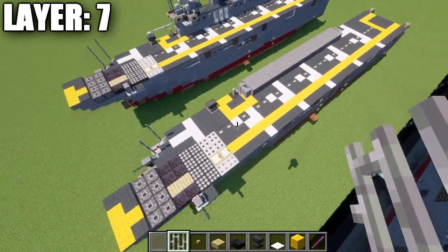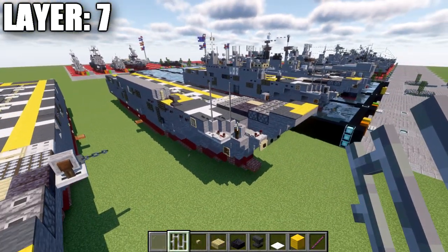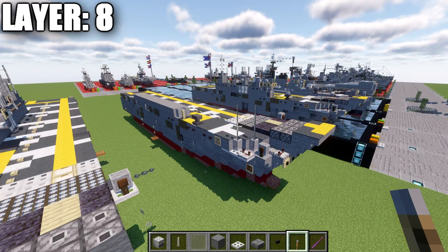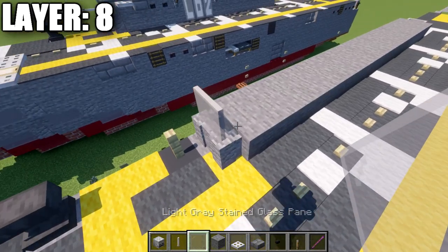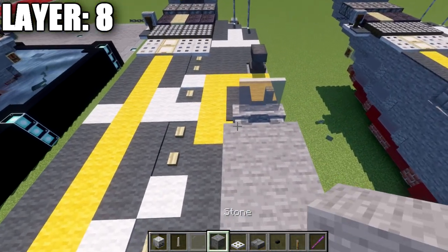With layer seven done — our deck markings complete — we now start moving into the superstructure. Let's move on to layer eight. For layer eight, go to the front and place two light gray stained glass panes on top of those inside walls.